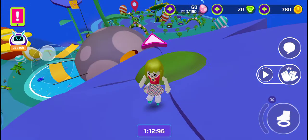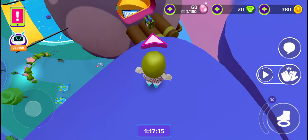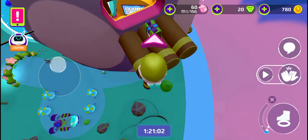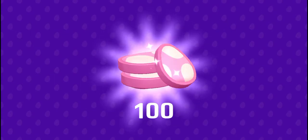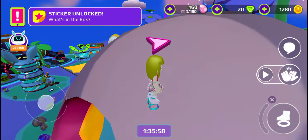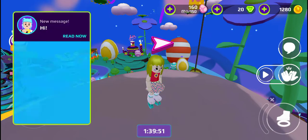Here's the mystery box, guys — the moment we've all been waiting for! I'm just gonna jump to the egg. Yes guys, we got the mystery box! Let's open it — we've got 500 coins, 50 tickets, 100 Easter eggs, and the sticker is unlocked!